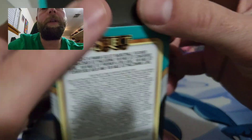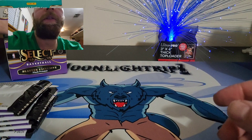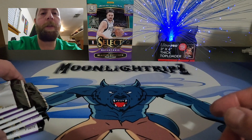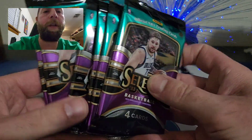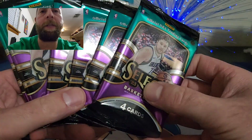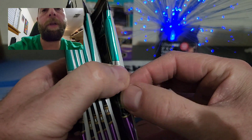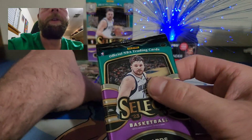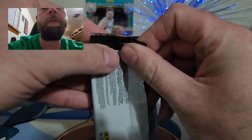Let's get the packs out. Hopefully there's a nice hit in here — I'd love to pull at least something decent. I like the way the packs look; that purple and teal color scheme is nice. I'll show the cards as we go along.